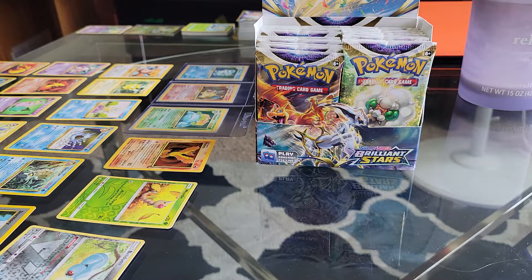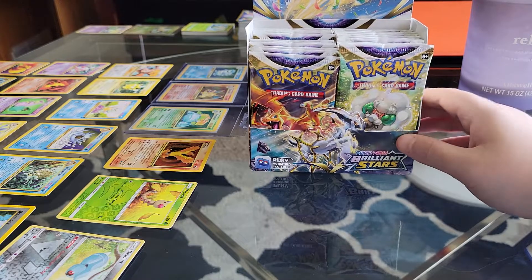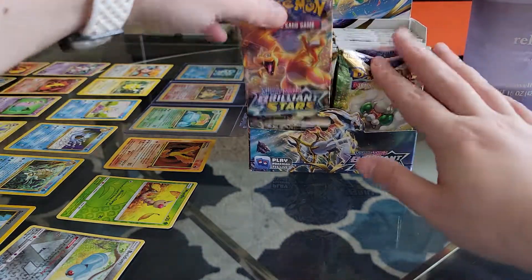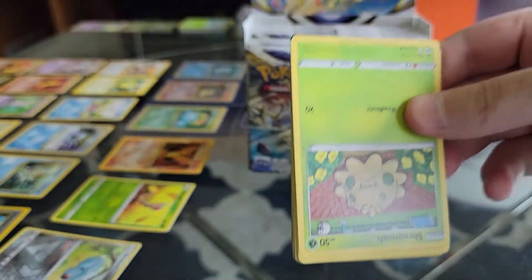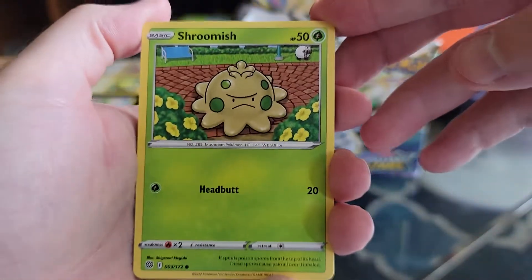All right, welcome back everybody. Looks like we got the Brilliant Stars here right now. We'll just do a few of them — maybe four or five or six. We'll just see what we get. All right, start her off. Getting attacked by some dust, that's never fun. This is all new to me too, so here we go.